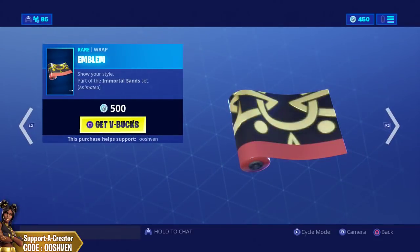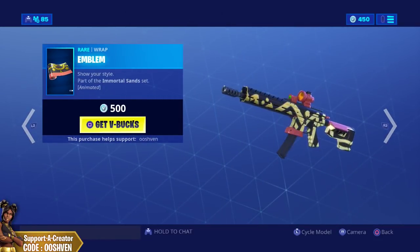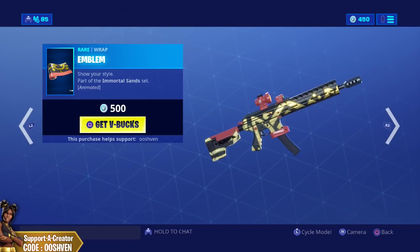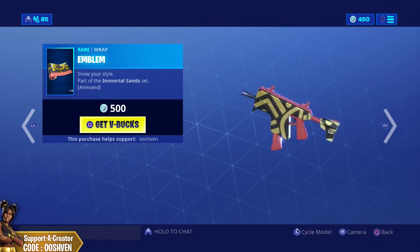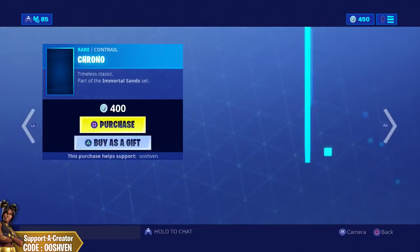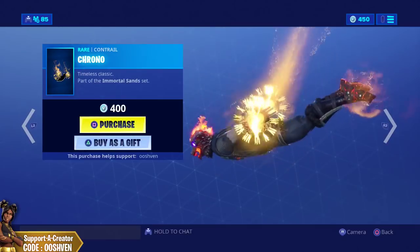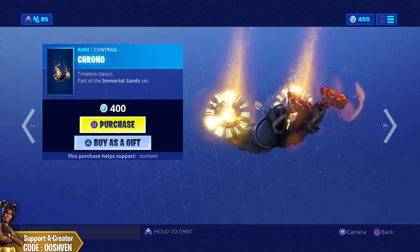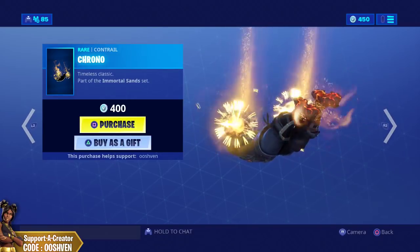We also have the emblem wrap right here, which is animated — it kind of flashes a little bit and looks really cool on weapons. And we also have this contrail as well, which looks really cool with that clock around its hands.